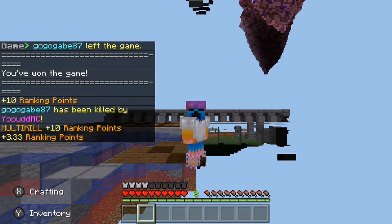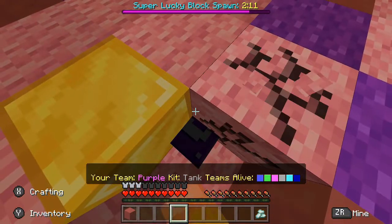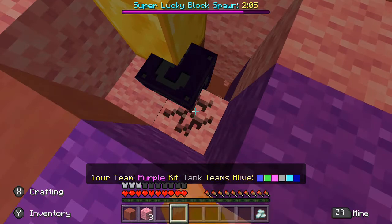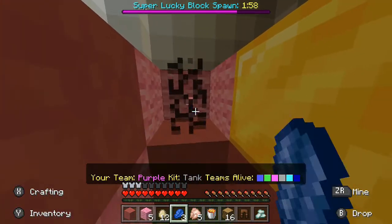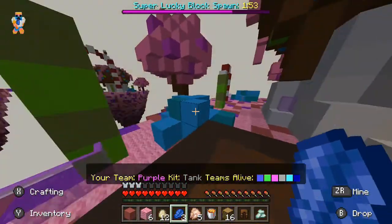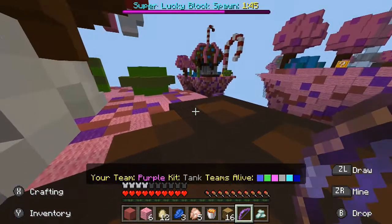Let's jump into another round and see if we can win again. I think this might still be in beta because a lot of these lucky blocks spawn underground, as you can see. This is a normal one — I think it was yellow. So from what I'm aware of, there's only yellow, purple, and super lucky blocks. We've got some leather pants and a bow with Power 1 — that must have been a purple lucky block.